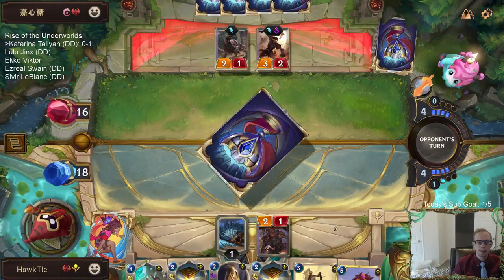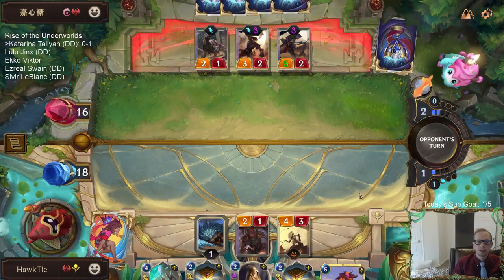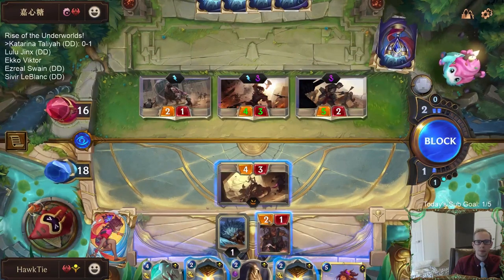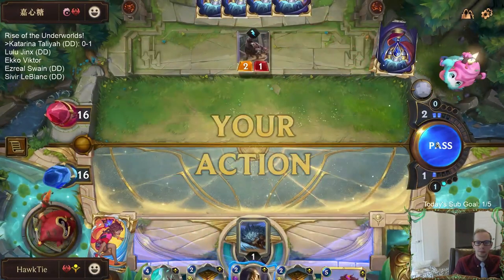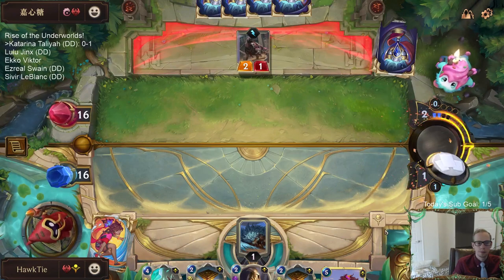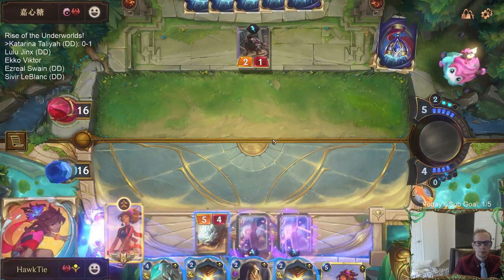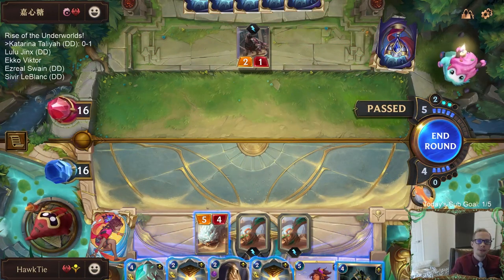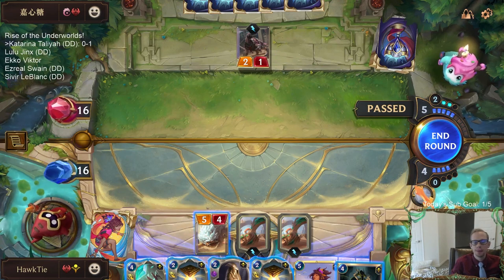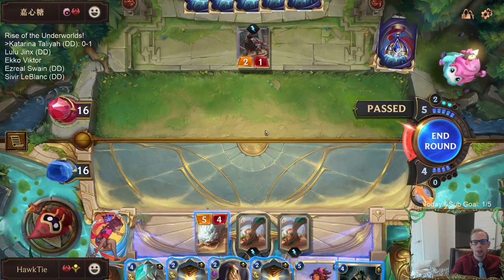Oh man, I'm not going to quite be able to have Talia copy that. I'm not going to die. Definitely considering passing here — they waste a lot of mana. They want me to attack and then I assume play Legion Marauder, Karma LeBlanc, anything like that after combat. I think I'm just going to pass right here.